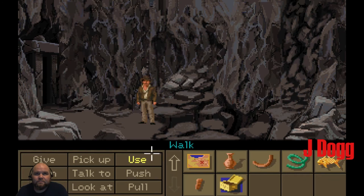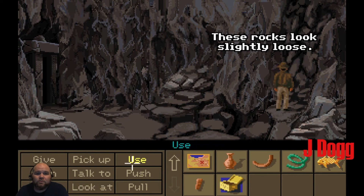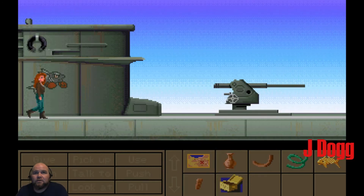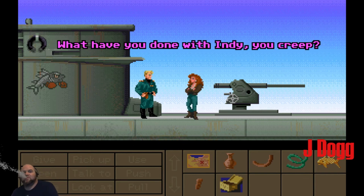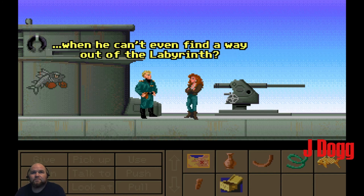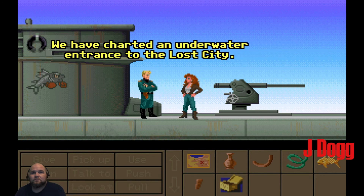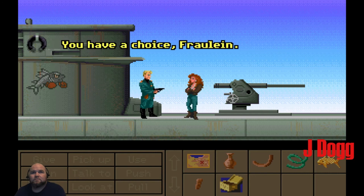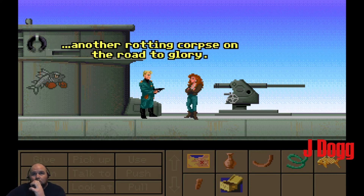What a slimy toad. We use our rib on those loose rocks. I think one of the rocks is starting to move — we might want to get out of the way. We have charted an underwater entrance to the lost city. Together, we will discover its secrets. You have a choice, Fraulein — it's your life's ambition, or join your friend, another rotting corpse on the road to glory.